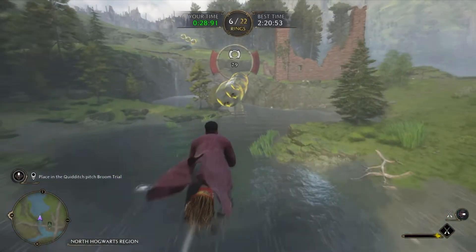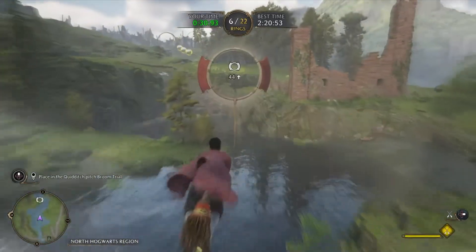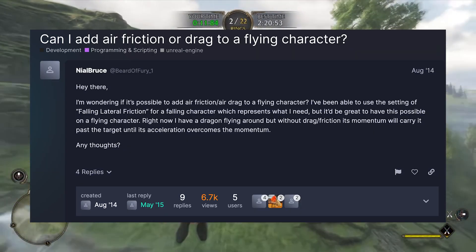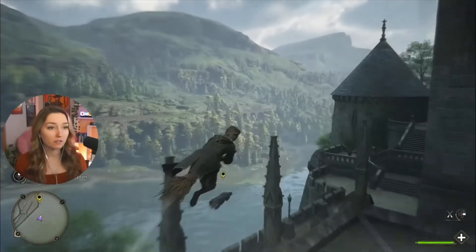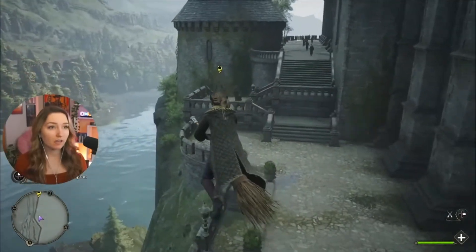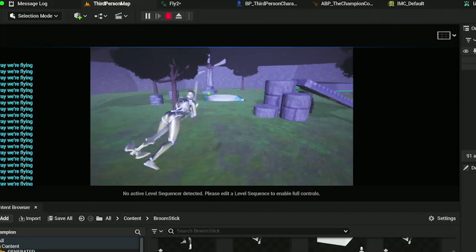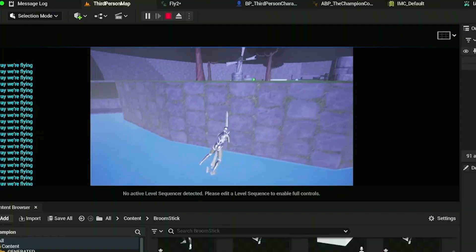They make sure broomsticks don't fly too fast because Unreal Engine doesn't easily let you add friction in the air. When you build up momentum in one direction, it's really hard to turn — it kind of feels like you're walking on ice. It's almost impossible to turn at speed.